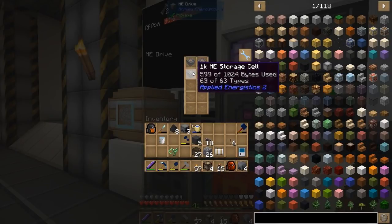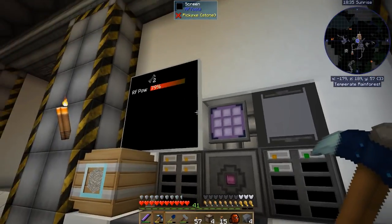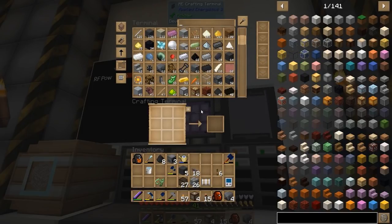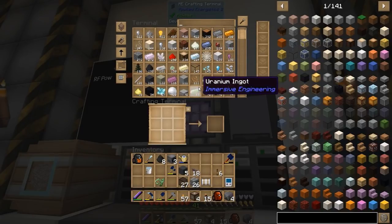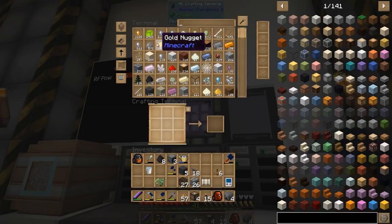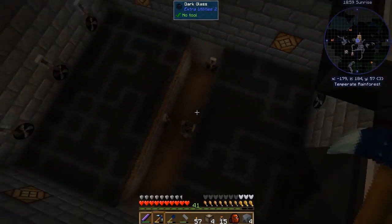Got a couple drives here. It looks like I might have to make up a few more drives off camera and see about getting some more storage set up, as we have a ton of bones, a ton of arrows, and a lot of string. Cobwebs even. Solidified experience we're going to have to start working with very soon. Plenty of enderpearls coming in, lots of rotten flesh for trading — which we don't really need anymore — and lots of gunpowder. Happy with that.